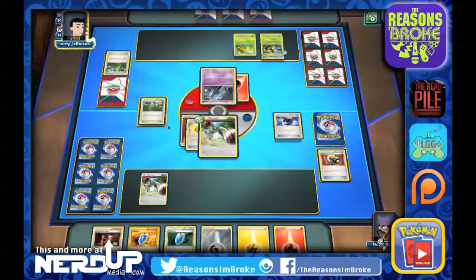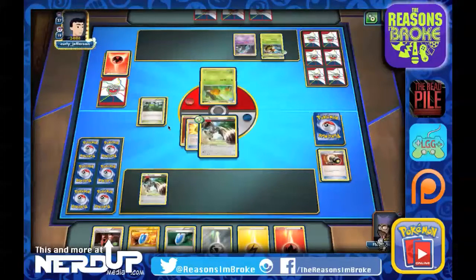They're going to use Battle Compressor — they're going to feed their Unknown. That will be more cards they're going to be discarding. All they need is a Switch and they can pull out the Vespiquen, although they still haven't fed it, so they're not powered up. And they will switch on over to the other Combee.